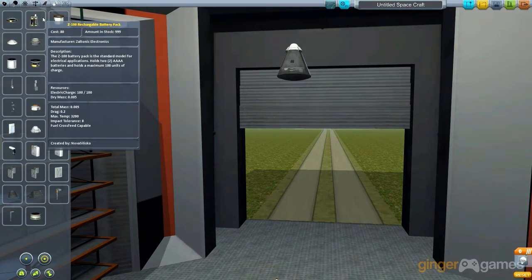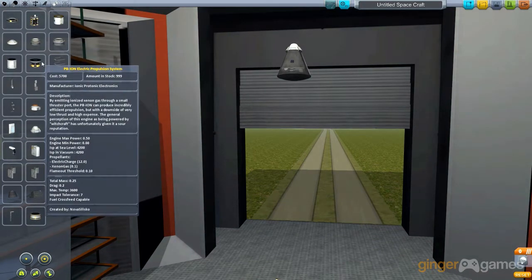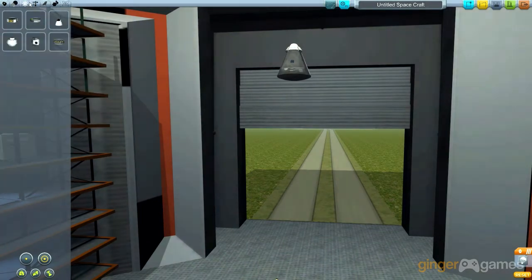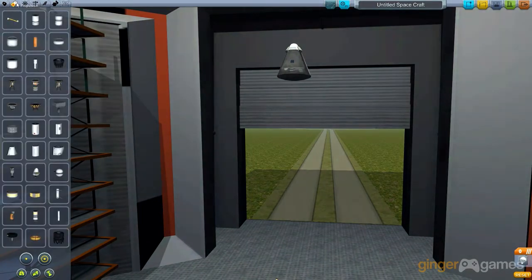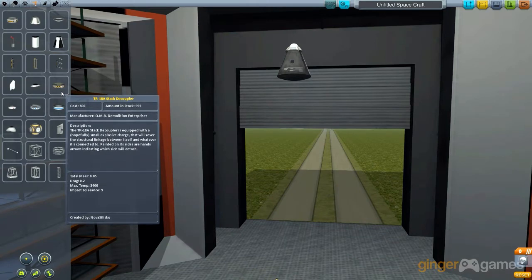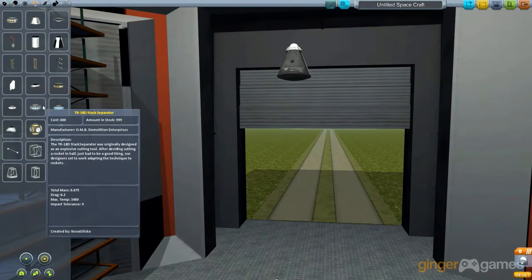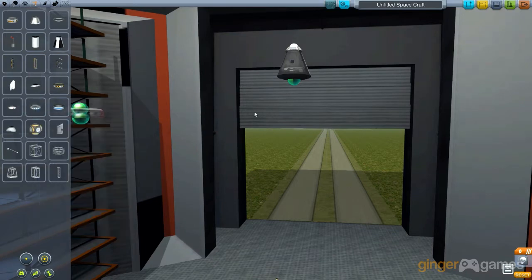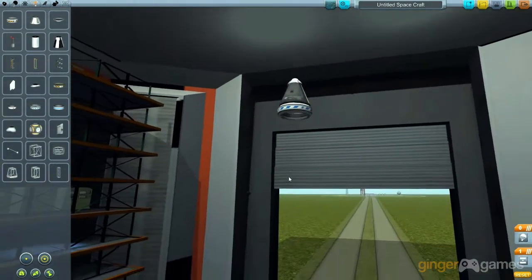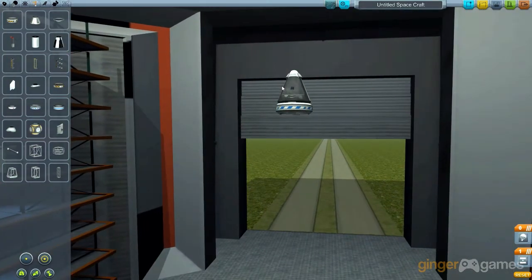Now I'm going to create something so I can go from different stages — so I can detach from it. It's in structural, and I use a stack decoupler. There's a nice little ring thing — when I click the space bar it'll use that stage; they use all the different stages in order. Now I'm going to put a SAS module on — I always put it at the top because the SAS module is something that keeps your rocket stable, so it doesn't shake from side to side when it's going up. Because when rockets go at speed they can become unstable, and the SAS module provides a gyroscope effect — it's pretty fancy.